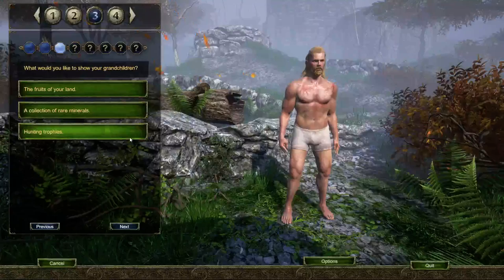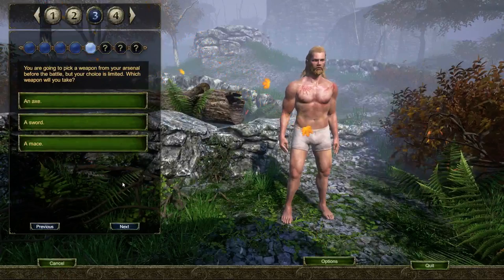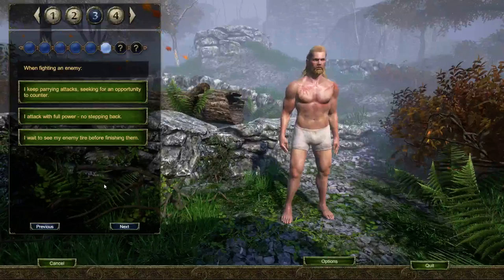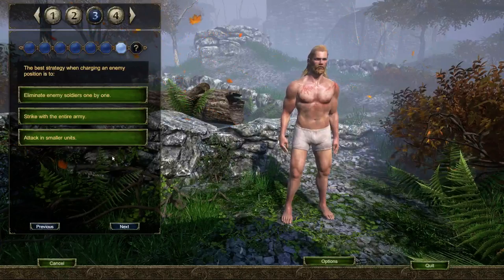'What would you like to show your grandchildren? The fruits of your land, a collection of rare minerals, or hunting trophies?' We'll go with hunting trophies. 'Where will you be in battle?' I will be shooting the enemy at range. How practical that playstyle is in this game, I haven't the vaguest idea — so we're going to find out. 'You are going to pick a weapon from your arsenal before the battle' — we will take an axe. There is a stamina system in this game, but we're going to see how that works.